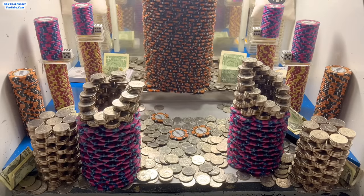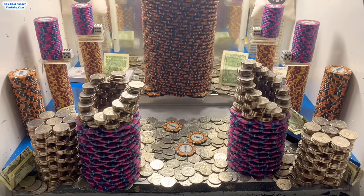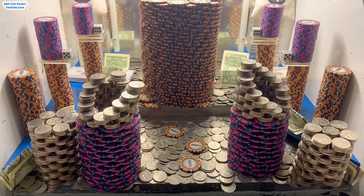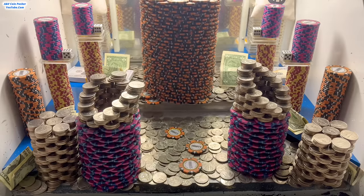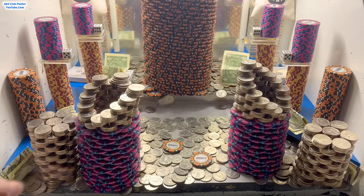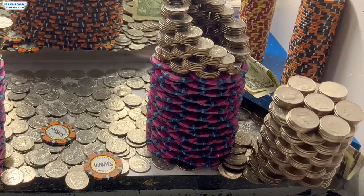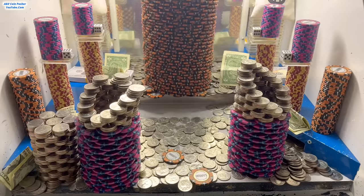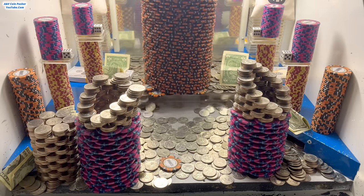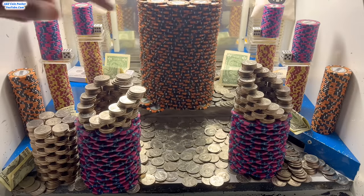We got another dollar bill. The tower of quarters on the right hand side is going — it's right there on the edge! We're like one or two pushes away from getting probably 500 quarters or more. This is intense. There it goes — and we got that five dollar bill that was right beside it. It's been an outstanding game so far. Got three quarters left, let's put them on the right. Got a couple quarters back.